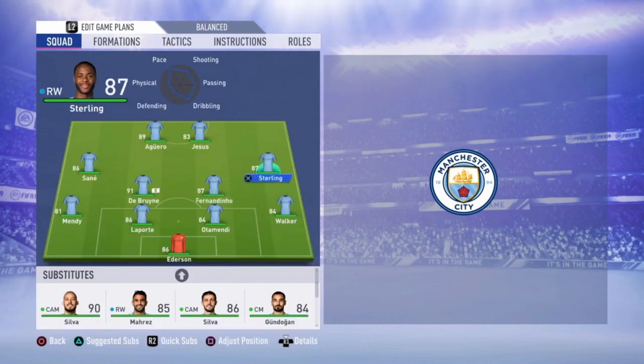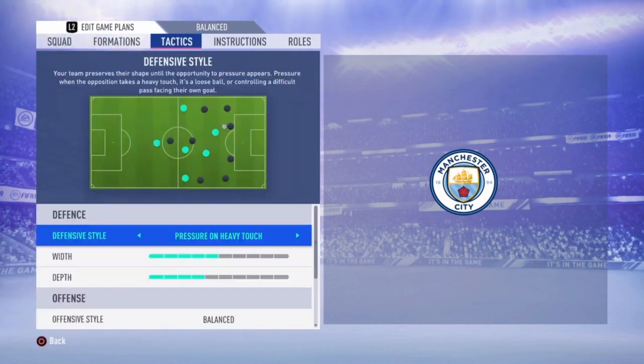On the right we have Sterling — really fast player, of course, and a good player. Same for Sané, really fast and a good player. And here we have Jesus and Aguero as the strikers. So that's the lineup, and now we're going to the tactics.